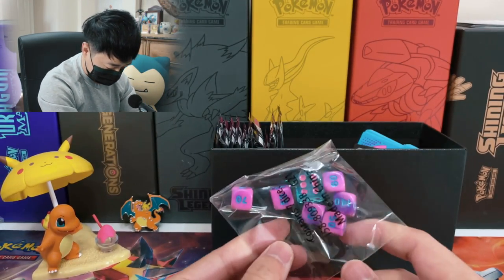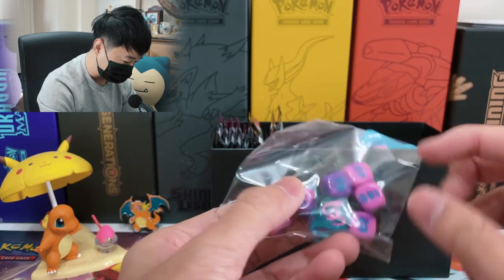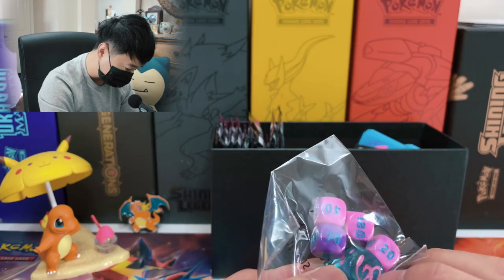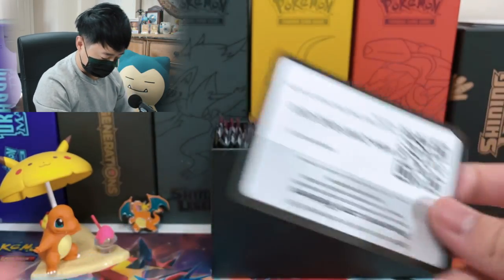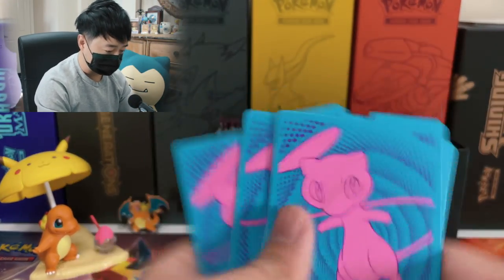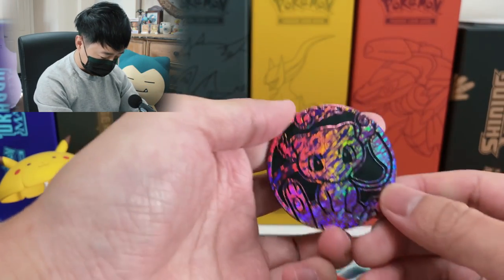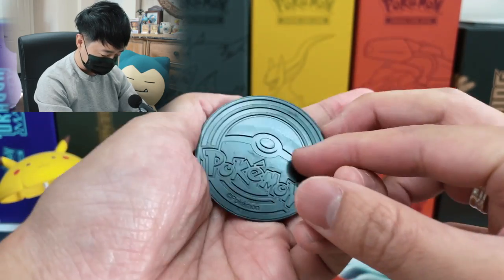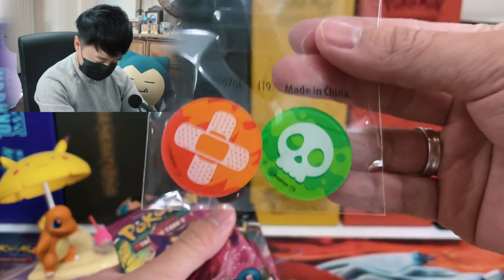So it comes with the psychic type — kind of purple — dice. But this transparent blue dice is pretty cool. I think it looks like Mew's tail. And here's the code card. We got the Mew dividers for card holsters, and our Mew coin for the actual game. This is a pretty big coin. And the damage counters as well.